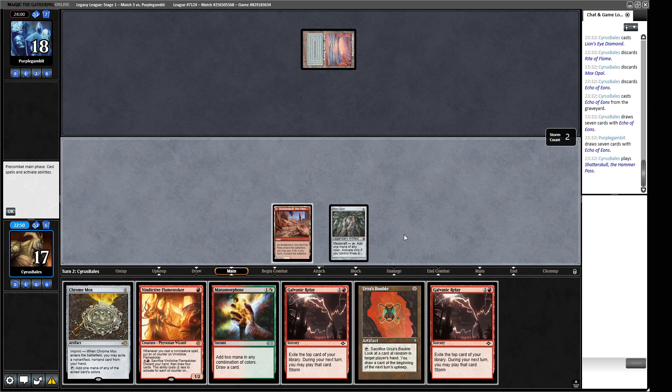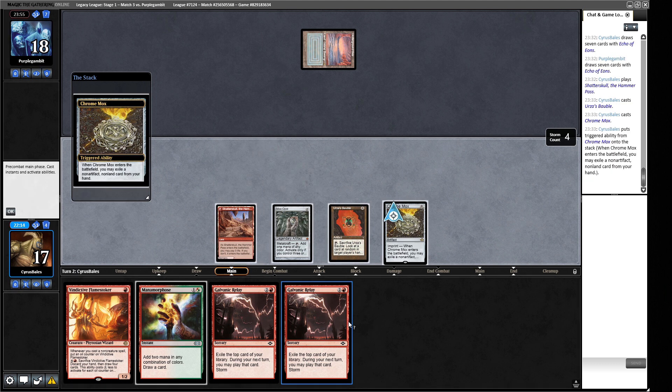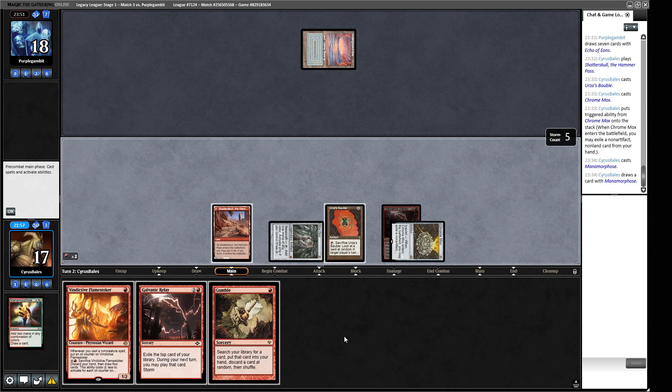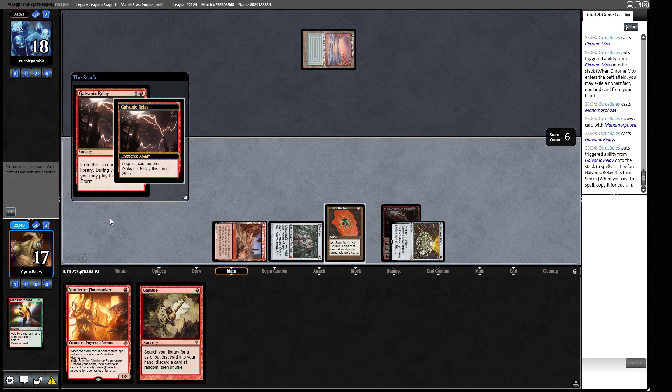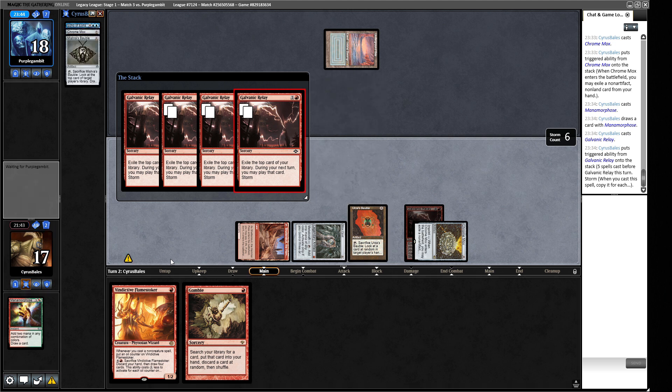I think if we play both of these out, that gives us three mana. We'd rather have a big Galvanic Relay or a good Flame Stoker turn. Our Manamorphose might hit into a good — we've got storm count two, so this would be three, four, five — more cards off of a Flame Stoker. We probably should be doing that. Our opponent can have Force of Will too. I think we imprint the Galvanic Relay here, go for a Manamorphose — red, red. I don't think we need to be Gambling right now. I think we just cast this Galvanic Relay right now and see what we're going to get off of it, and then work out what we're doing with our Baubles — our opponent plays hand disruption, so we don't want to crack the Bauble until our opponent's turn.